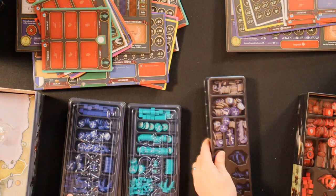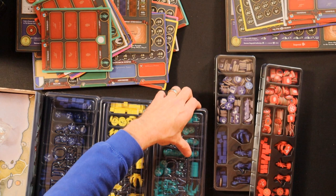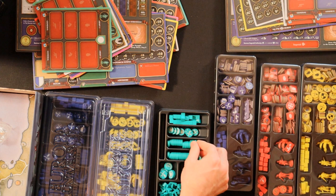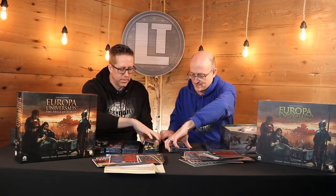The Deluxe version is a complete set of wooden pieces — everything here is a nice wooden token. You have extra sets because you have extra sides for more players. Let's compare yellow to yellow — a fair comparison. Mine only does four players; yours goes up to six players.